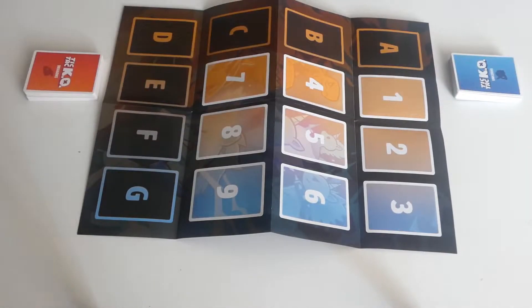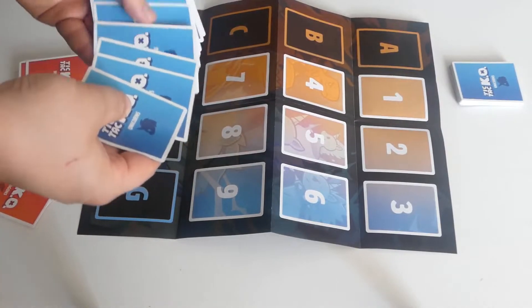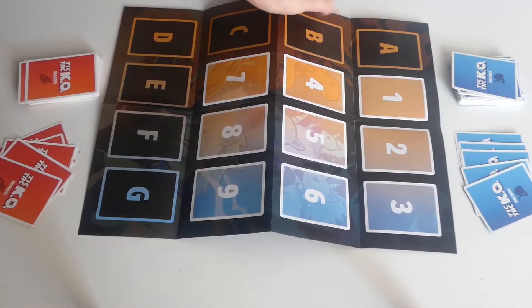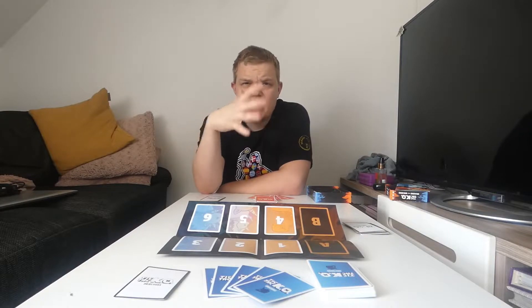Let's set up Tic Tac KO. The setup is the same no matter how many players you have. You bring out the grid in the middle. Each player gets either the Drakens or the Unicorns deck, shuffle it up, and draw 5 cards each. Then you take the Objectives deck, put it in the middle, and each player gets one objective. You'll notice there are numbers and letters on the grid — numbers make it a 3x3 grid for the simple game, while letters make it a 4x4 grid for more advanced gameplay. You can decide beforehand how you want to play.